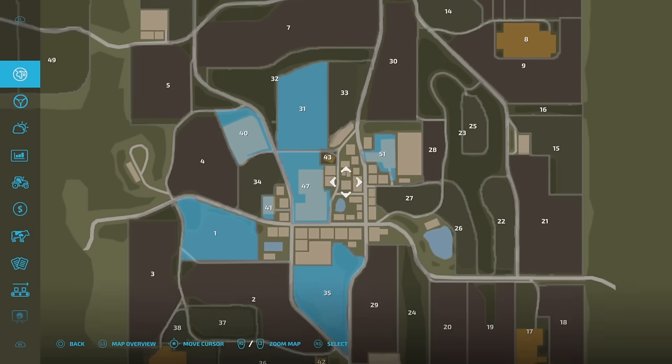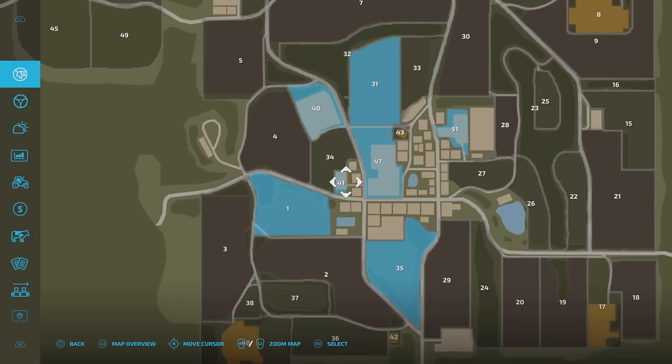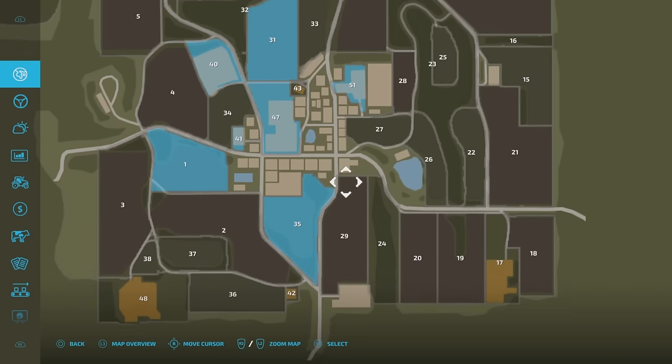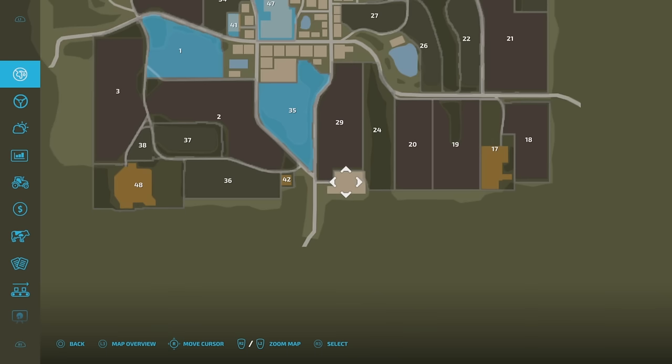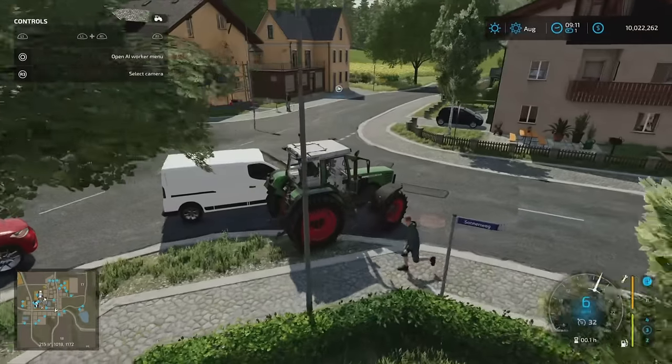There are patches in the middle of the town you can't buy. Whilst we have got plots like 43, 41, and the farm, there are a few plots that when you click on them you can't purchase, even though they do have things on them. I meant to say that earlier — apologies.